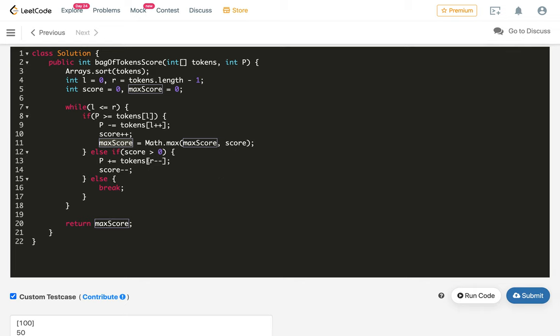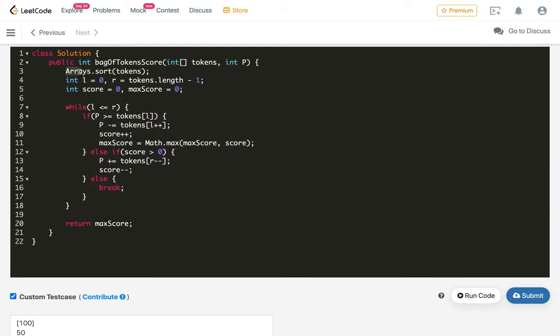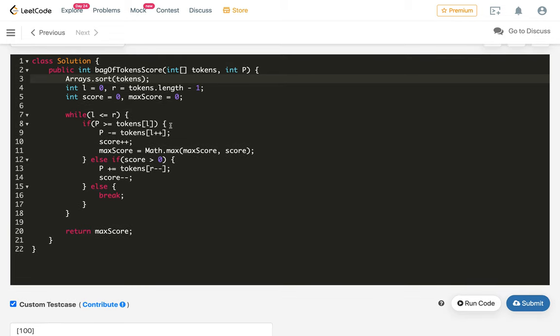What is the time complexity? The while loop iterates over all tokens which is O(n), but the sorting dominates at O(n log n), where n is the length of tokens. For space complexity, we only use variables, but the Arrays.sort built-in library uses O(log n) space, so space complexity is O(log n). If you like the solution, hit the like button and subscribe to my channel.